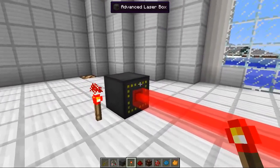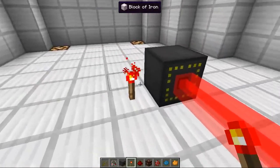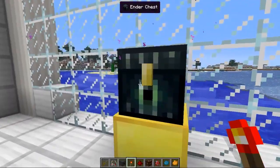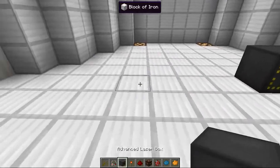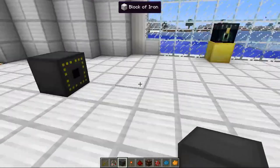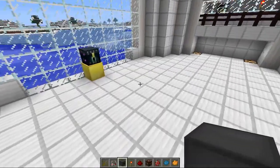This is the advanced laser box — you can tell the difference by the yellow which is around the outside. You've also got some amazing upgrades that you can apply to these ones. The first one is the fire one, then you've also got invisible, push, pull, and damage as well. These are really really cool. The laser looks exactly the same, so you just need to pay attention to the red dots. Let's place a couple down and see what these upgrades can do.